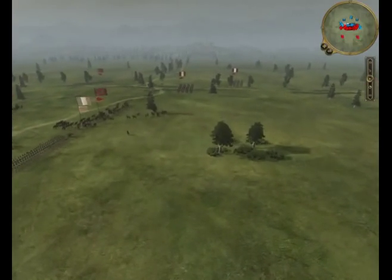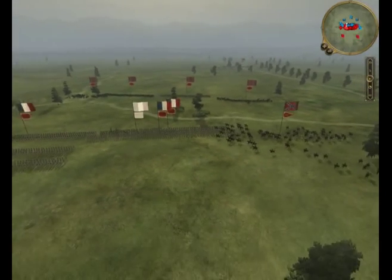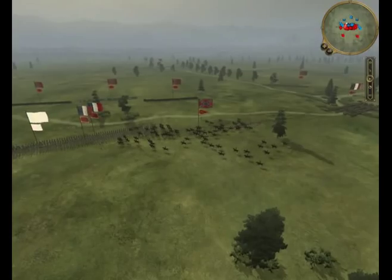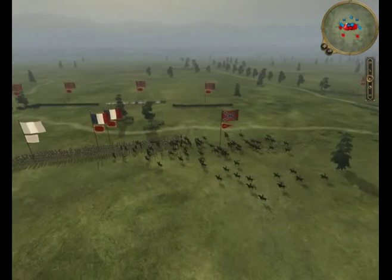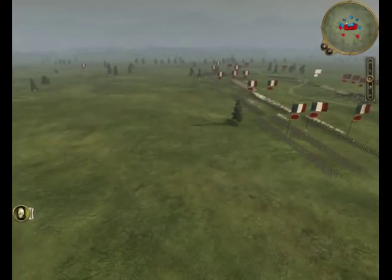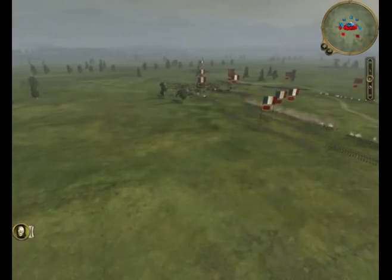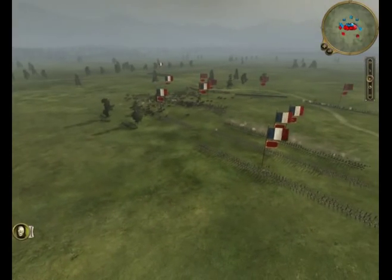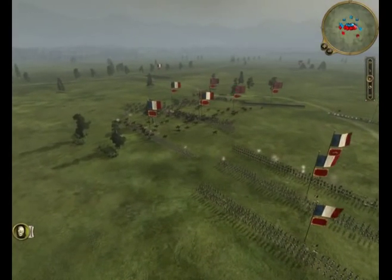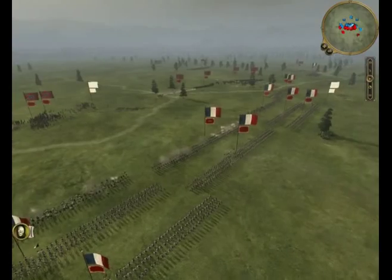The Confederate battle technique is basically, as you can see, they start trying to cave in my right flank and left flank, which is a good battle tactic. So basically what it turns into is just blitzkrieg.